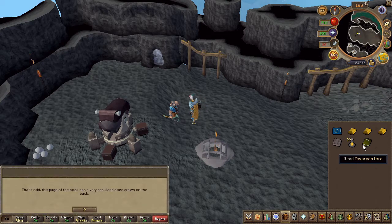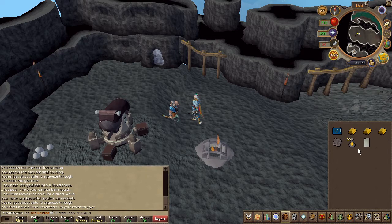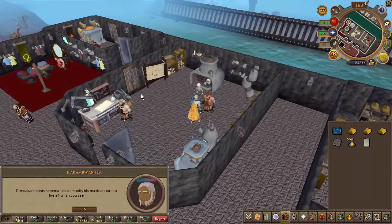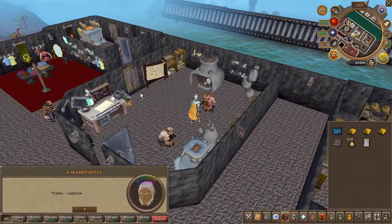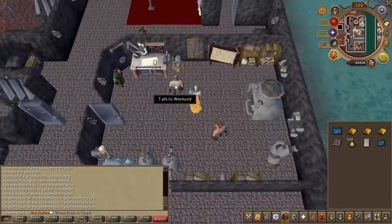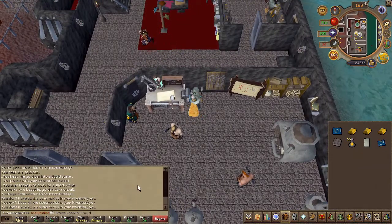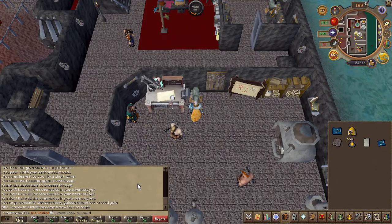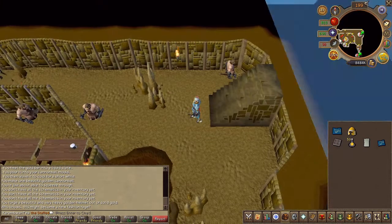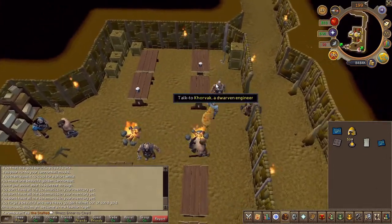If you haven't done so, go ahead and read the book. You should have some base schematics. Speak once again to the Dwarf Engineer in the center of the Keldagrim building. After the conversation, use a gold bar on the anvil in the same room and make sure to click on making a gold helmet. Make your way to the underground pass in White Wolf Mountain. Enter the pub and speak to a dwarf called Korvark, then choose the first chat option.